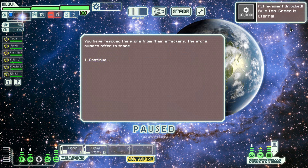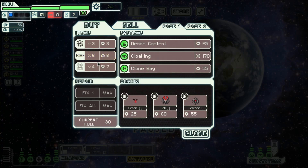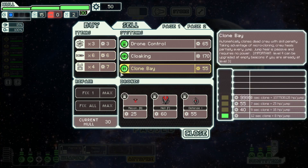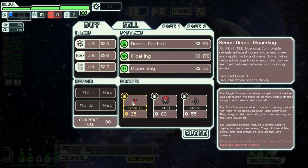Salvage what we can. Oh wow, look at this — 'Greed is Eternal.' Maybe that means collect 10,000 scrap in general. So going to be honest here — what is this? Recon drone. Reveals adjacent rooms and enemy crew, and rapidly hacks and opens doors. Takes reduced damage from enemy crew. I don't know if I get this that much — being able to see, and the hacking and opening doors might be useful I guess, but I don't know.